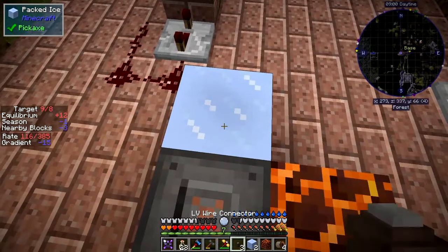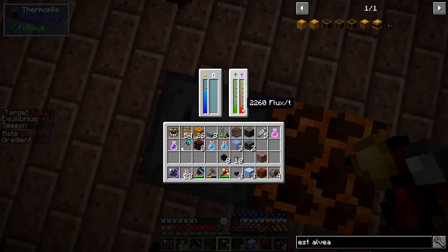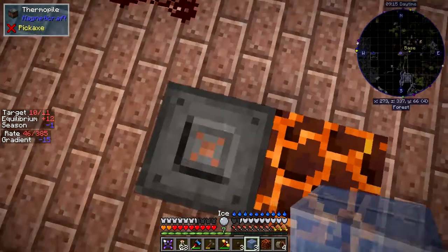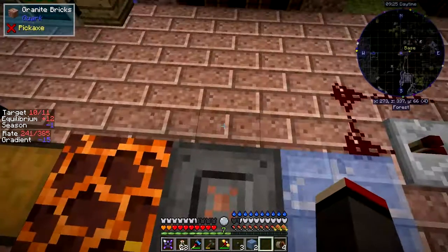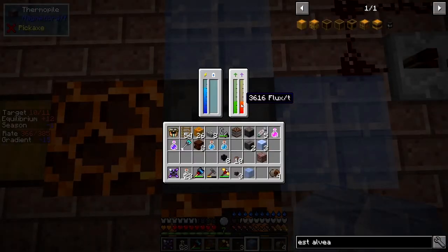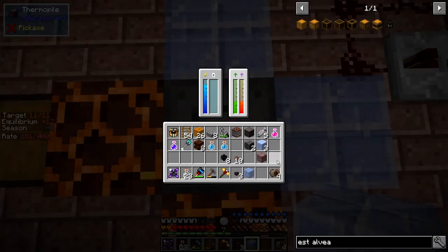So I can even replace this. It goes down a little bit with regular ice but not as much as I thought. With two magnet blocks and ice it's producing 3,600, which is 361 RF per tick. I can increase that further using packed ice. I think that's going to be more than enough to drive an electric furnace, which we need to dry out sponges. So that's what that's all about.